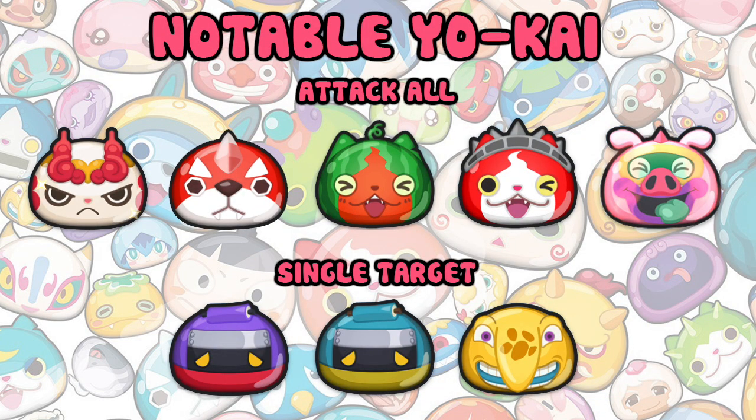Notable Direct Attackers include Komashura, Swalteria, Water Melanyan, Libertynyan and Sproink S for ones that attack everything, and Blandin, Null and Bananos for single target attackers.